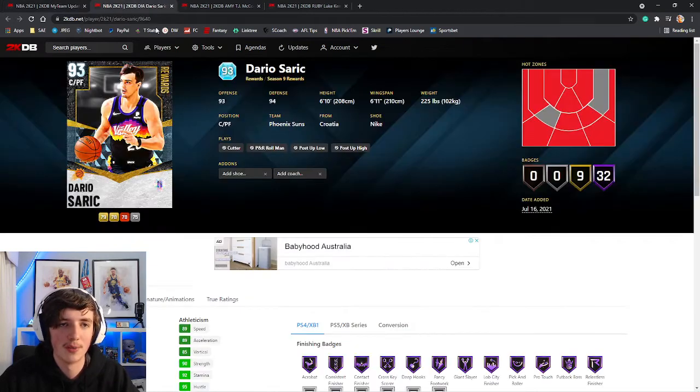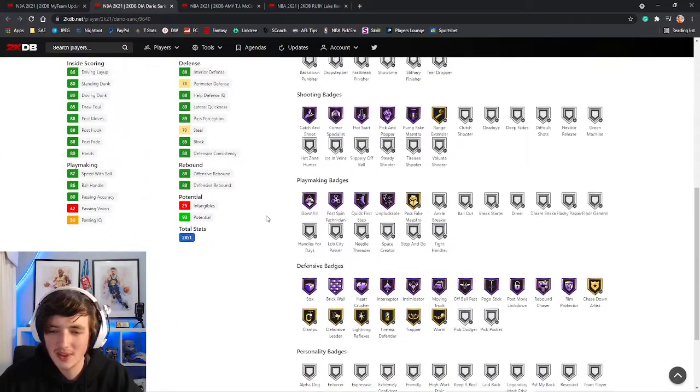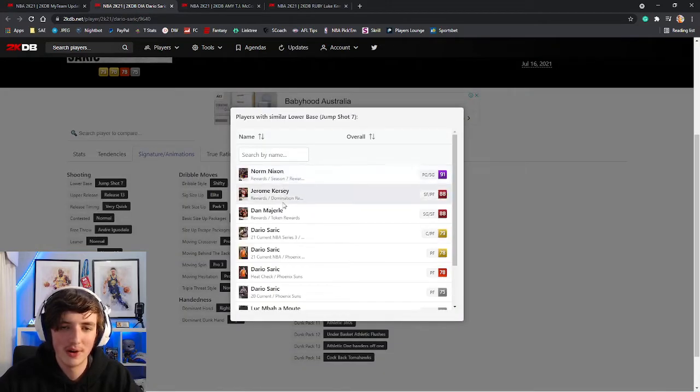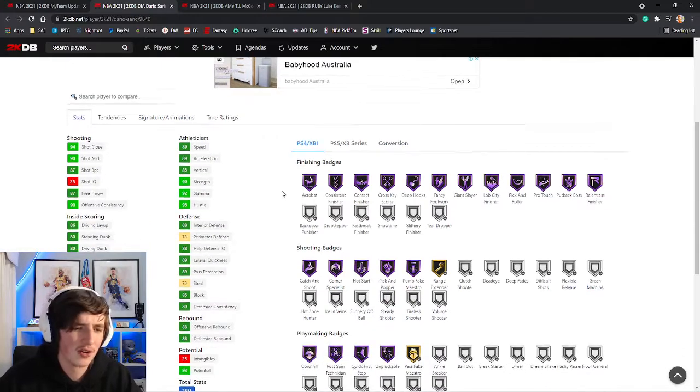Darryl Saric — 93 offense, 94 defense, 87 three ball. Not the most fantastic, but he's got his defensive badges. For a diamond, definitely worth picking up. Jump shot 7 on very quick, which is pretty much just Saric's regular jump shot. Not the greatest card but we can't expect the best. 89 speed at the power forward and center position.